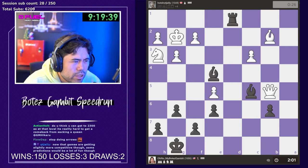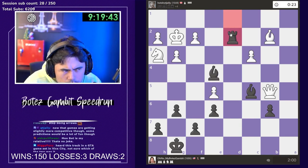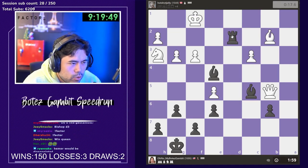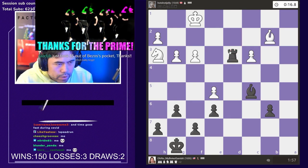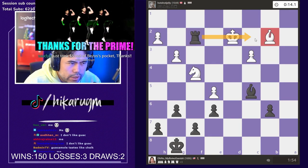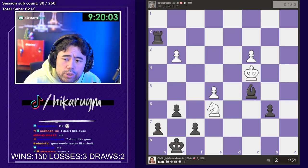Trying to go for the knight — he's almost got me here. Wait, I check and I go here — he's just lost at the very least. Guacamole is as good as it gets, you can't ask for anything better in life. Let's go check and take. Another win! Let's take the pawn — f2, take that, take everything, game over.